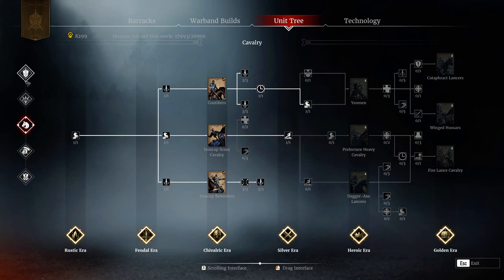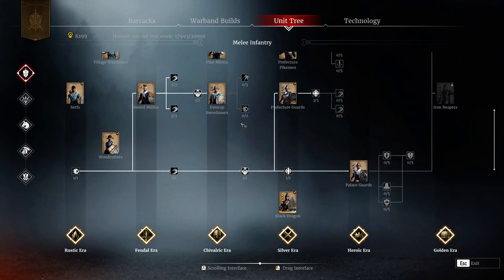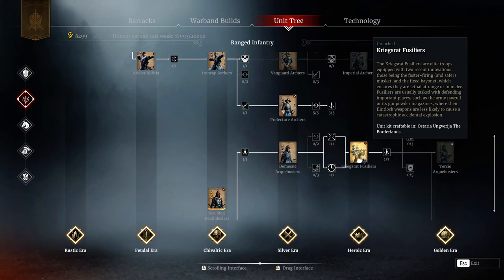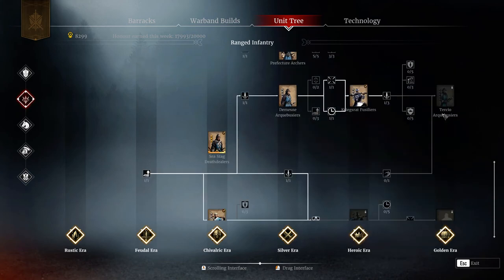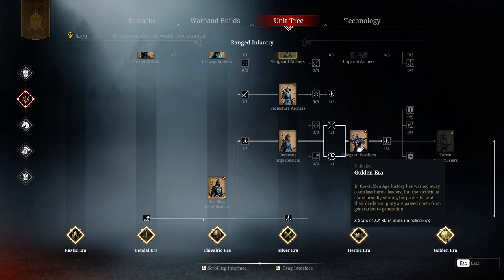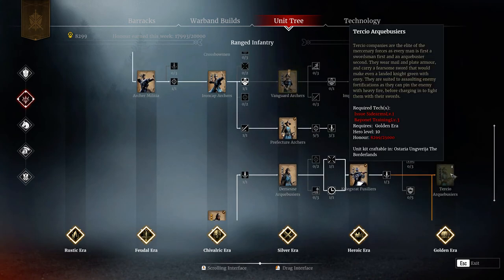Then you have two choices. Either you go the cheap route and unlock Tertio Archibusiers - since you already own Kriegsrat Fusiliers, they'll be quite cheap. That way you have two strong Golden Era units: one infantry and one cavalry, which is what the end-game meta is about.